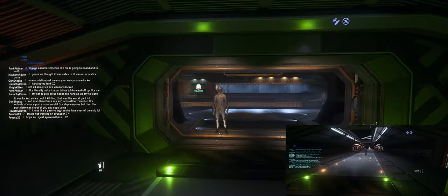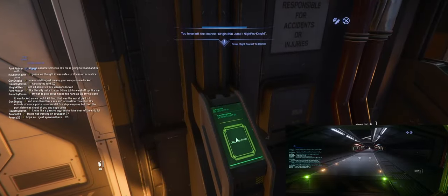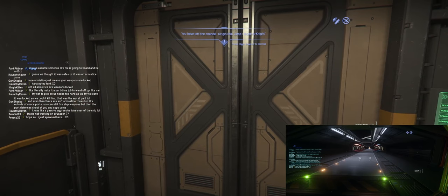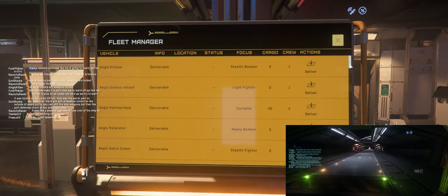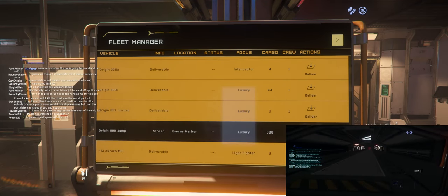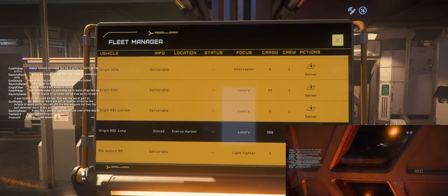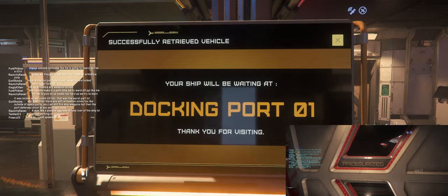This character right here is going to jump — it's not a member of any party — and it's gonna stand there after I store and then respawn the 890. I go to the lobby, walk up to the terminal, pull up my 890, scroll down, and store it. Stored. Let me wait for the door to close before I respawn it. Over — three, two, one — okay, time to respawn. Respawning... spawned.